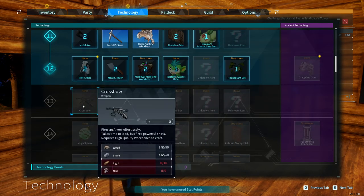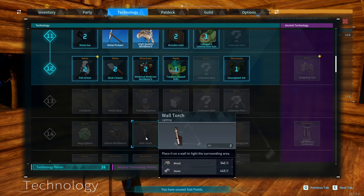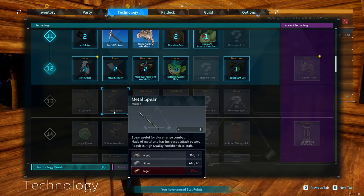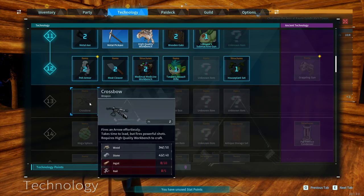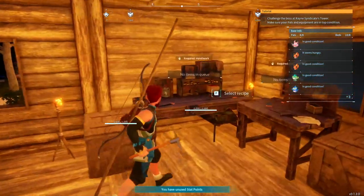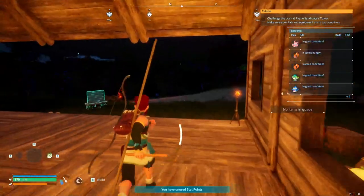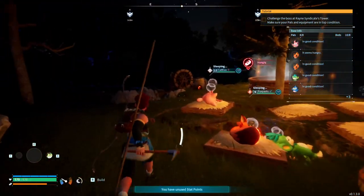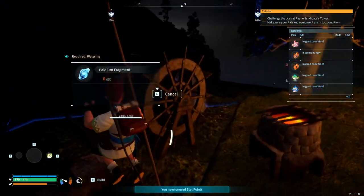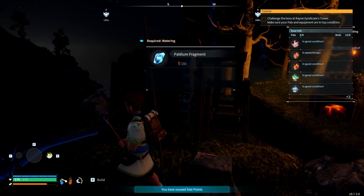Crossbow - how's that compared to the bow? The Megasphere, yeah that would be good because I threw my last one by accident. I think we need to get one more level and then we can get these two things. The crossbow has got to be at the high-quality workbench, right? We need more iron. This is going to be like an iron pit, because we were using this to turn stone into Paldium fragments.